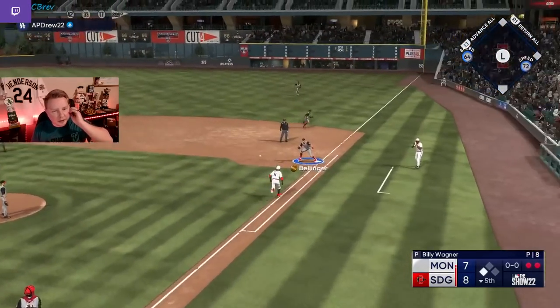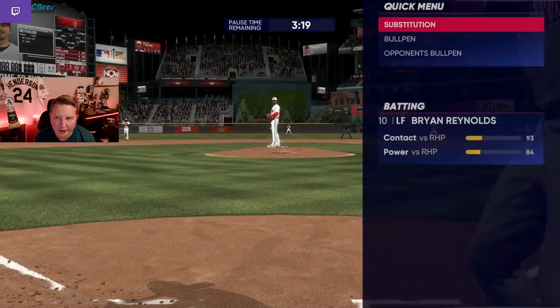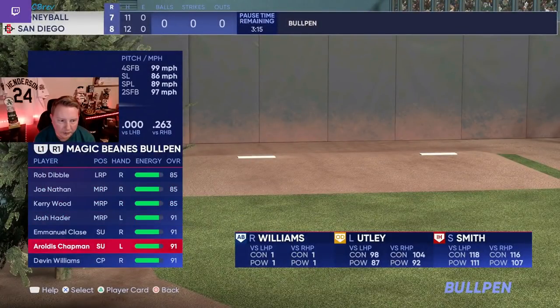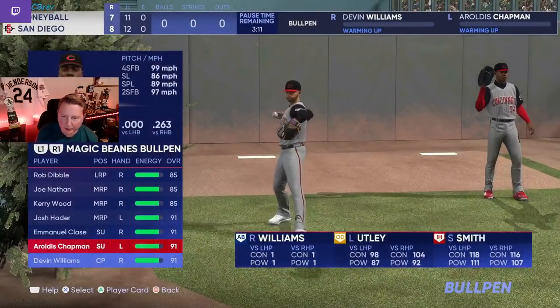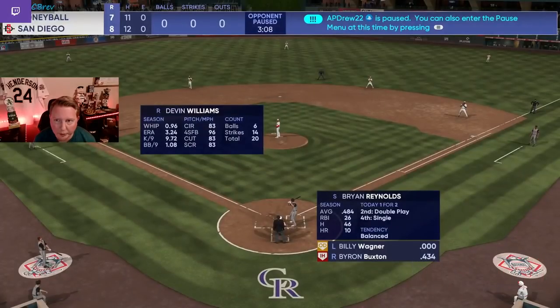I think we ourselves are going to go Devin Williams next inning. We kind of need to go to our closer here — it's high enough leverage. We don't want the game to get too far away from us, so I think going to our best reliever here with where we're at is the move, barring something crazy like we score like six runs this inning.